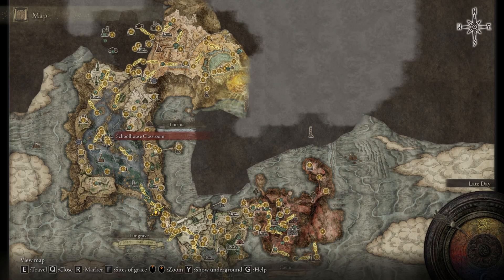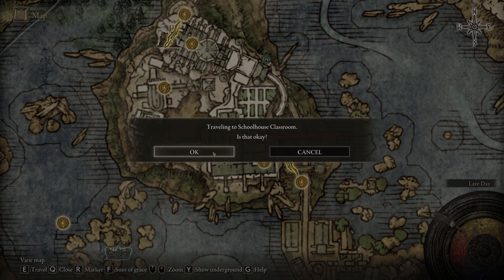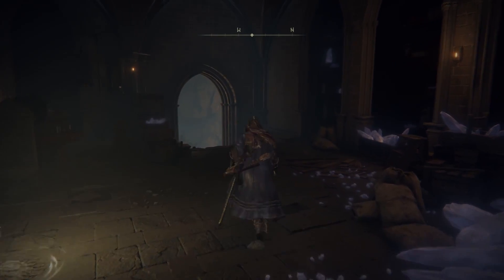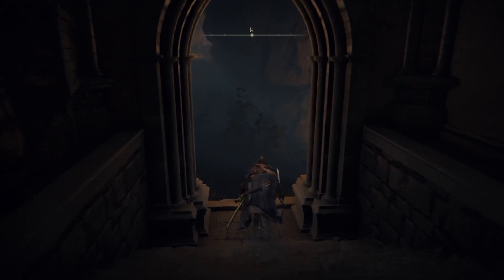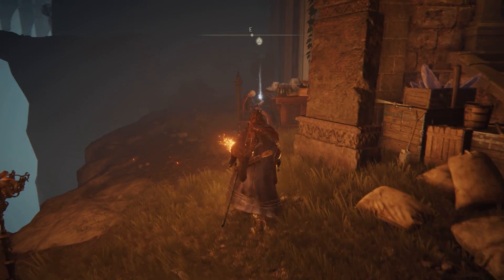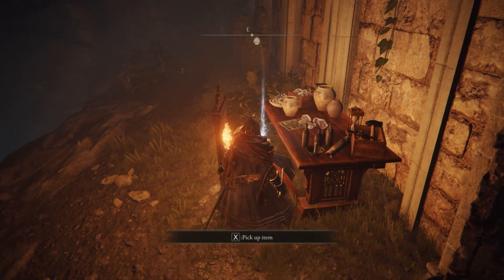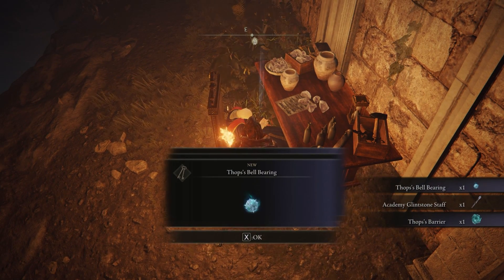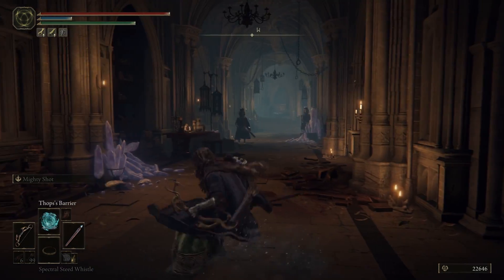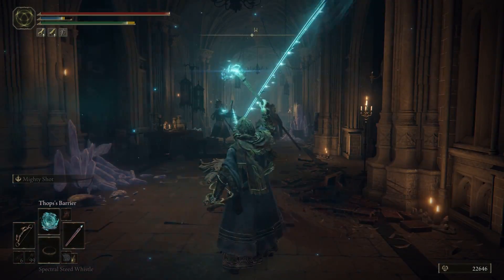But if you actually loot the body inside the Raya Lucaria Academy, he will give you the Thops Bell Bearing and the Academy Glintstone staff, but also Thops' Barrier. So after you've given him the Glintstone Key, what you're going to do next is travel back to the Raya Lucaria Academy to the Schoolhouse Classroom. From here, you want to walk outside and go to the right, and there you will find Thops dead on a chair. If you loot his body, it will give you the Thops Bell Bearing, Academy Glintstone staff, but also Thops' Barrier, which is a spell you can use to deflect other spells — really nice to get your hands on if you like to counter some magic.